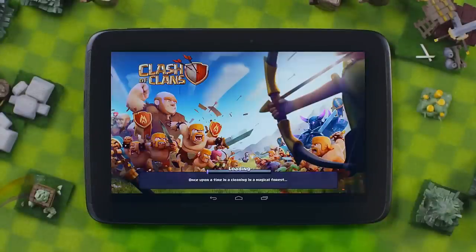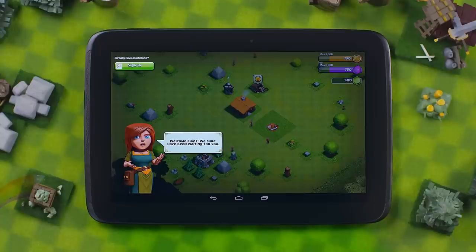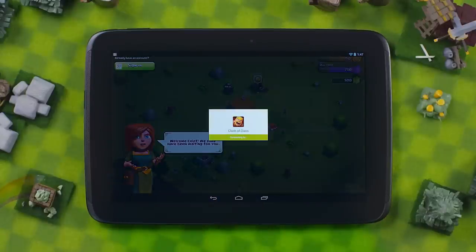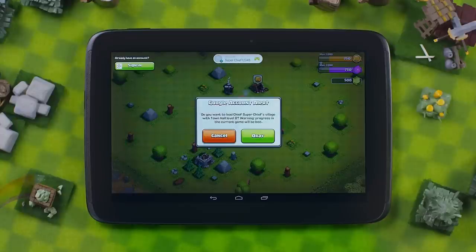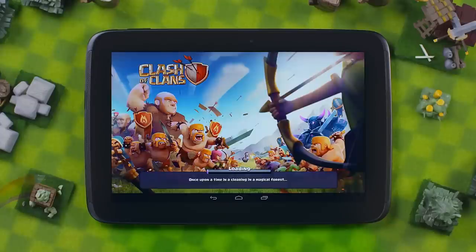When you open the game, the beginner's tutorial will begin. Since your village should already be attached to a Google Plus account, you can skip the tutorial by tapping on Google Plus Sign In. A pop-up will appear, alerting you that there is a village attached to the Google account on your device. Tap on Load Game, as it should be yours — double check — and your village will appear.